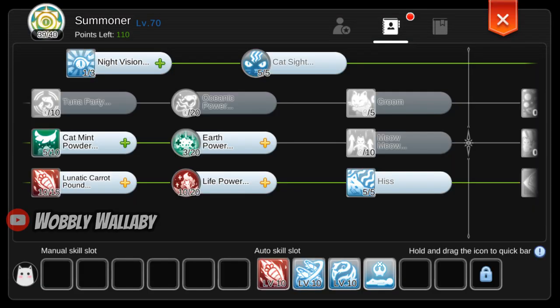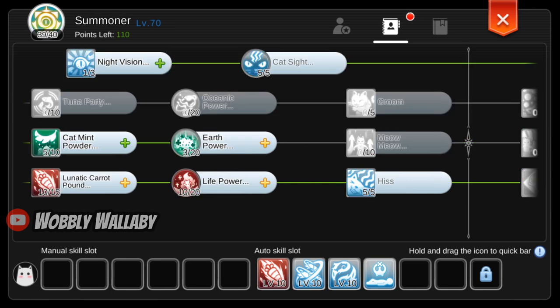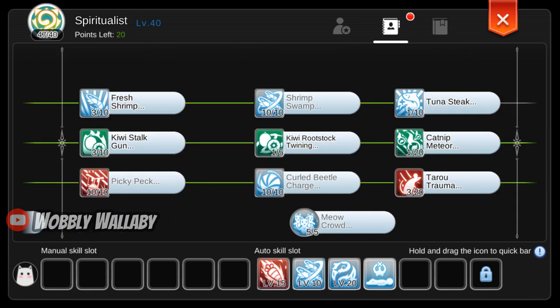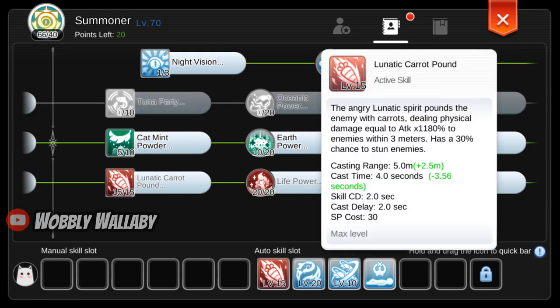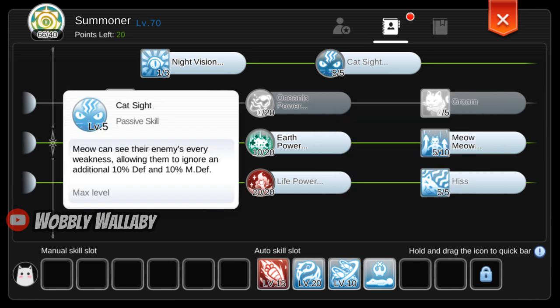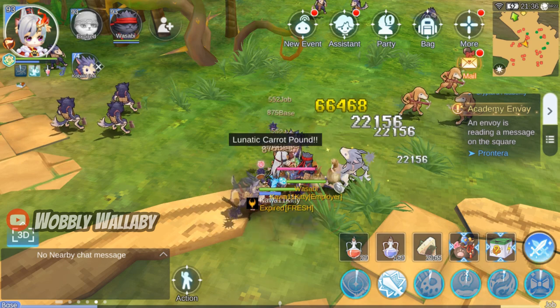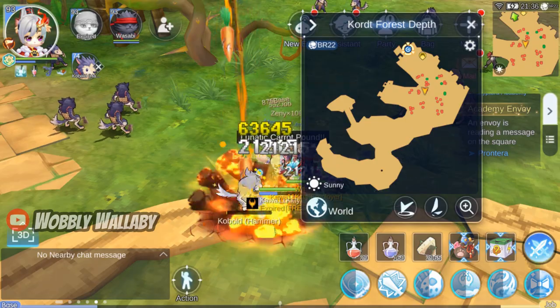Next up is Summoner. Get level 10 Lunatic Ground Pound, level 10 Life Power, level 1 Night Vision, level 5 Cat Sight, and level 5 Hiss. Then go back to Spiritualist skills and add one more point to Catnip Meteor, then get Cat Nip Powder to level 5 and Earth Power to level 3. Once you hit the breakthrough as a Summoner, invest additional points: first level 15 Lunatic Ground Pound, then level 20 Life Power, level 20 Soul Bead, and finally level 10 Curled Beetle Charge. Lunatic Ground Pound is one of your main AoEs and is convertible with elemental converters — most AoEs are elemental locked, so this is insane. Life Power gives you more HP which gives more damage later. Cat Sight gives 10% ignore defense through this passive. Your auto attack will be Lunatic Ground Pound, Soul Bead, Shrimp Swamp, and Play Dead.